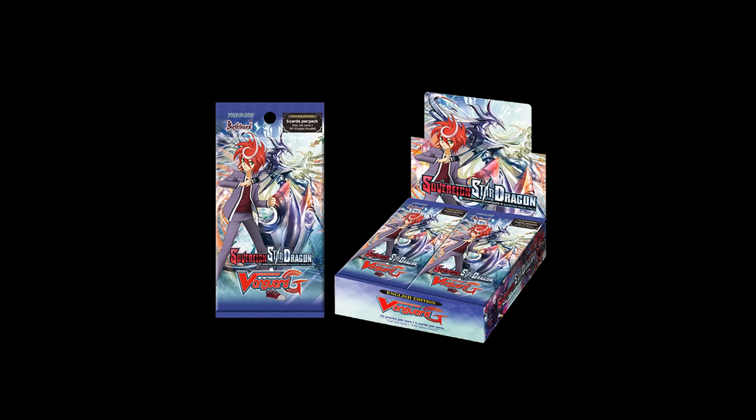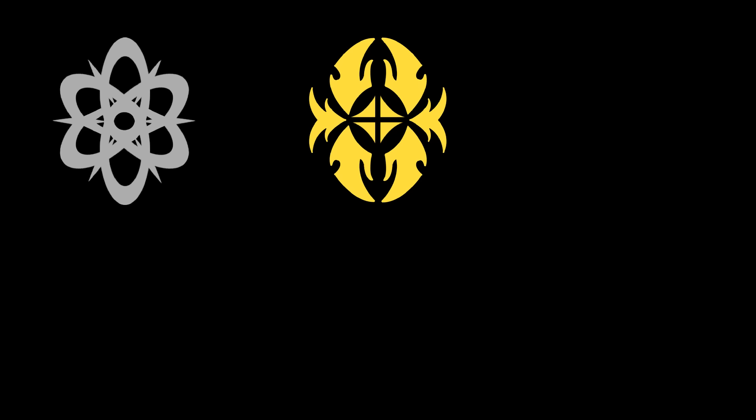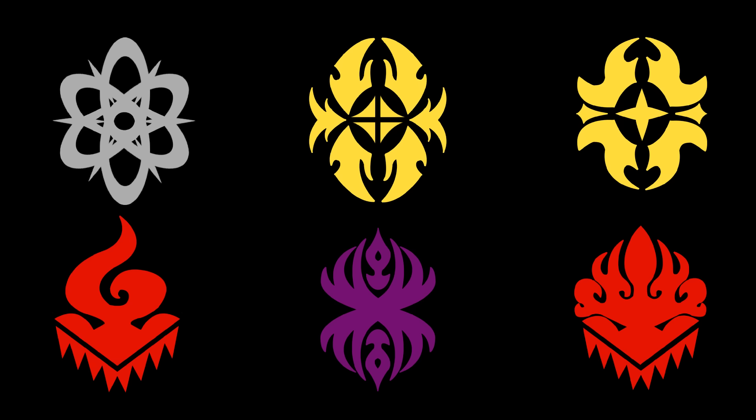GP203 released a couple of weeks ago and I thought I might as well do the same treatment as I did with GP202 and do a set breakdown. In GP203 we got a few clans that were supported, including Link Joker, Shadow Paladin, Gold Paladin, Murakumo, Dark Irregulars and Kagero, as well as a couple of Kray Elemental cards.